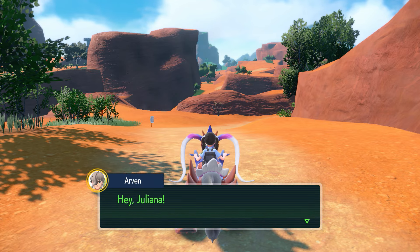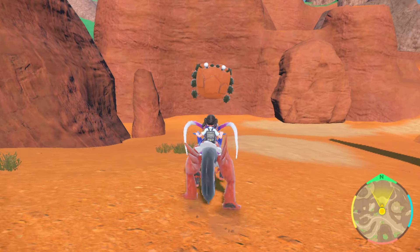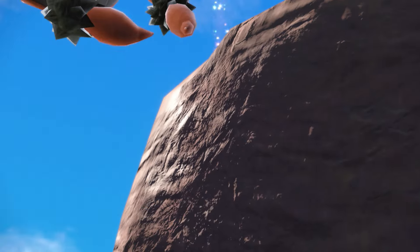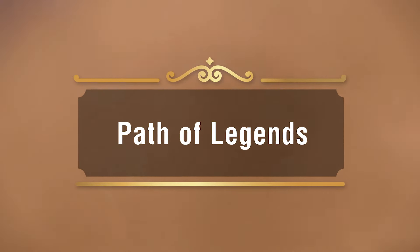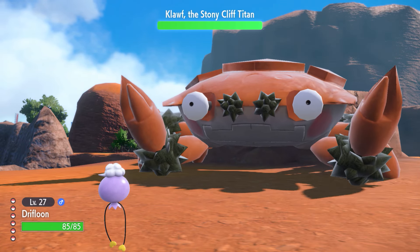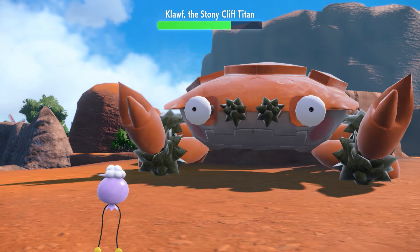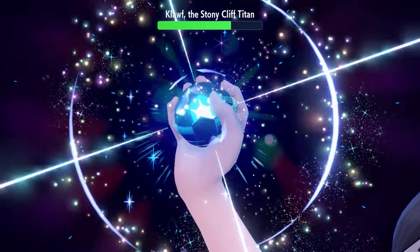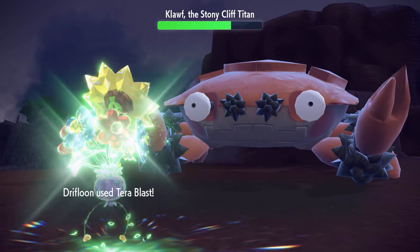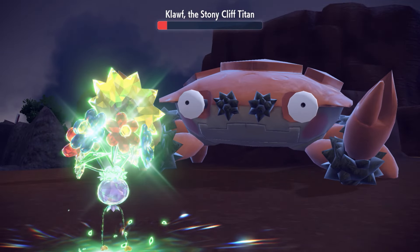Her Rotom Phone is ringing. Sounds like Arvin, her friend in the next grade up, needs some help. To give Arvin a hand, the Trainer's headed to a rock face where a Titan lurks. This is one of the stops on the Path of Legends, a story where you'll seek out legendary herbs called Herba Mystica. There it is — a gigantic Titan Pokémon! Time to battle! Right off the bat there's Icy Wind, the move our Trainer taught Drifloon earlier. Icy Wind lowered the Titan Klawf's speed stat. Drifloon Terastalized to become a Grass-type. This is Terra Blast, a new move that changes type to match the user's Tera-type when the user is Terastalized — it ought to be handy for a Pokémon with a Tera-type different from its regular types.